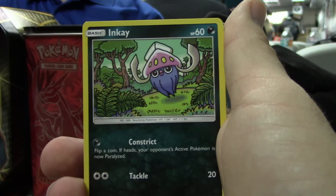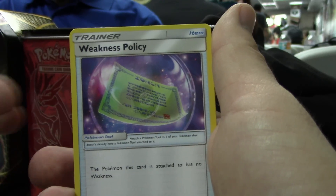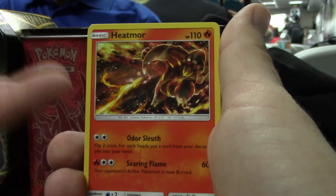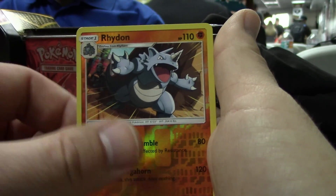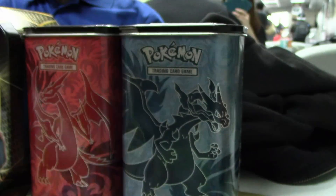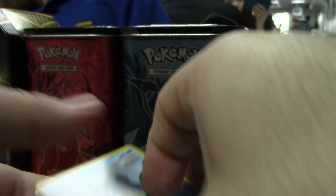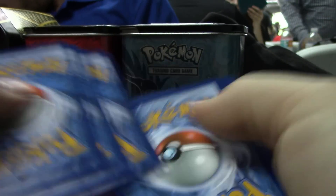We got Tynamo, Crabrawler, Inkay, Sandygast, Ledyba, Hootoot, Weakness Policy. There's the Heat Rotom — now you see it. A Rhydon Reverse, and bye-bye Butterfree. It's so sad. It's bad enough they had to use the Charmander on the stump from the anime — now they've got to have Butterfree in there too. It's destroying our hearts.